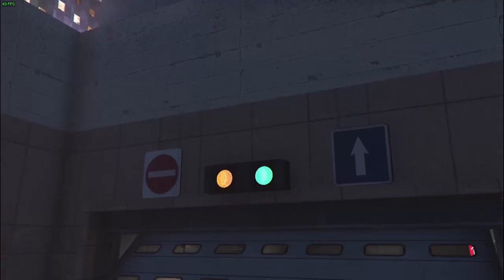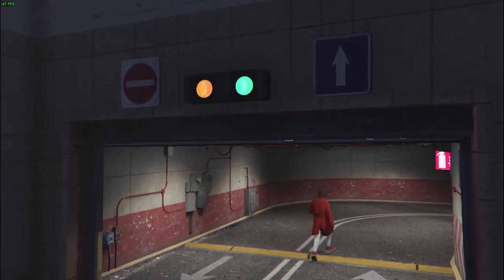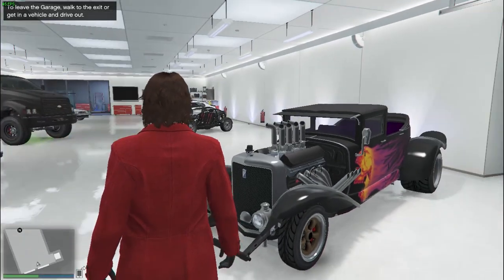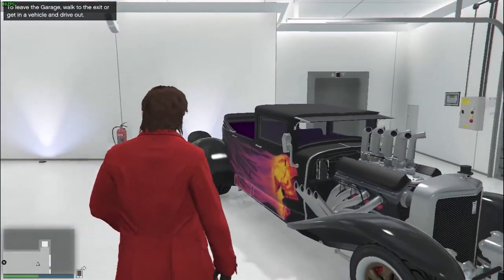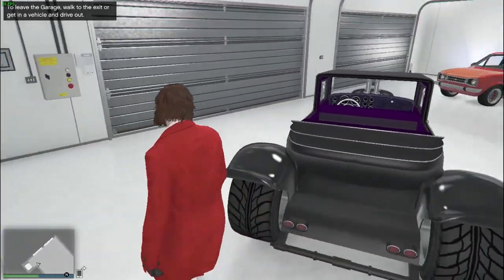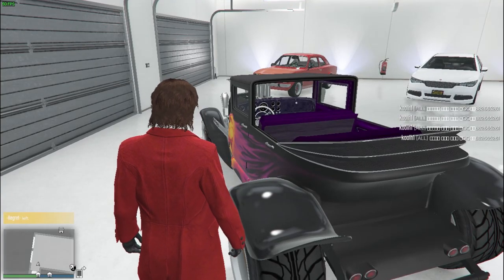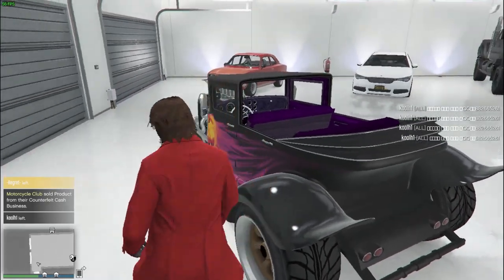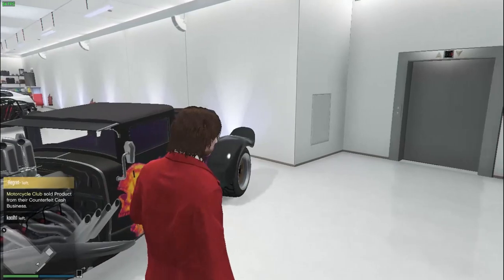I don't know what that car is called, but it's kind of an old classical antique car. Oh my god, there it is! Yep, this is the one. It's not a Roosevelt, but it's kind of like a convertible — looks amazing. I've seen this car before because I've been in the casino, I spun the wheel, I got it.